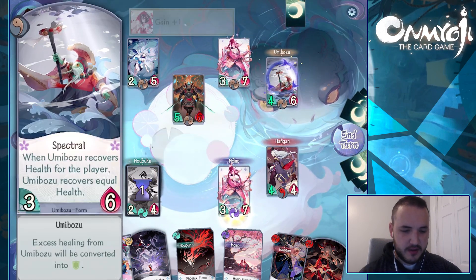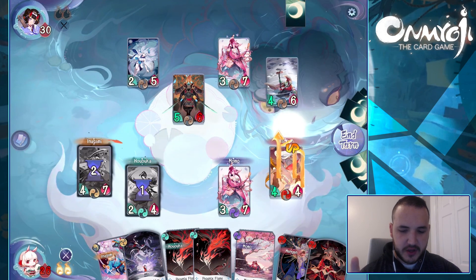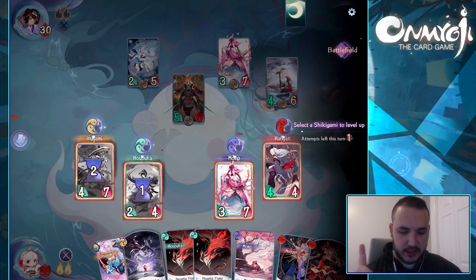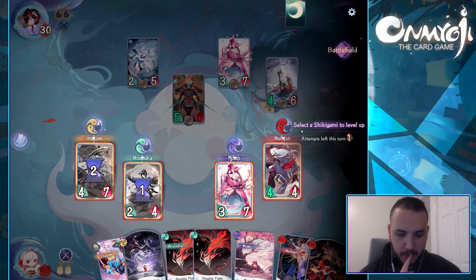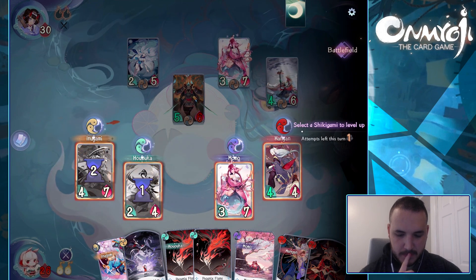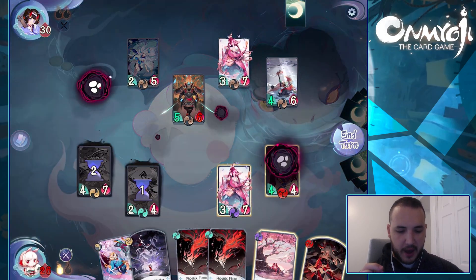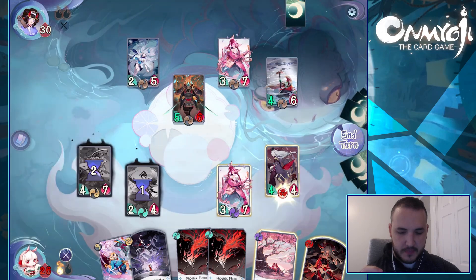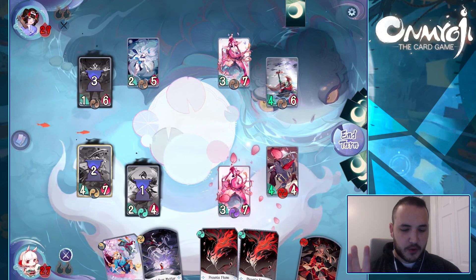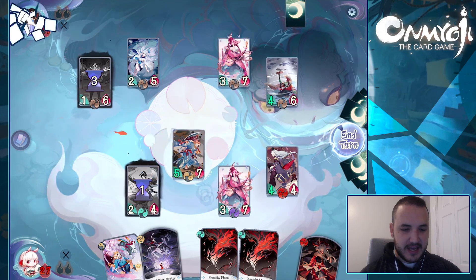So he just formed — oh my gosh, look at that. The Spectro Umibozu, such a cool looking card. I love the freaking card art in this game. Okay, so now we can choose one of these guys to actually level up to the third level. Let's go with Hongon because Hongon has this ability to defeat a Shikigami — we're going to take him out. And then what we're going to do next is use this on Inugami. He's going to resurrect and now he's got haste, which means I can now attack without using any of my resources.